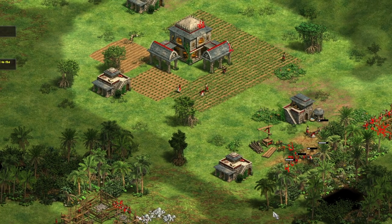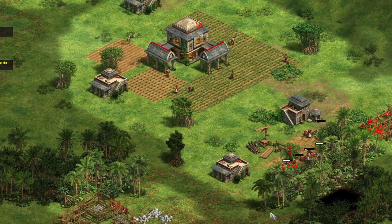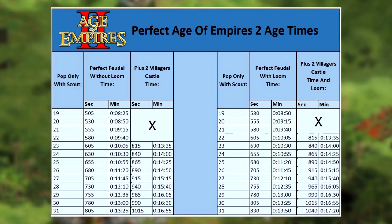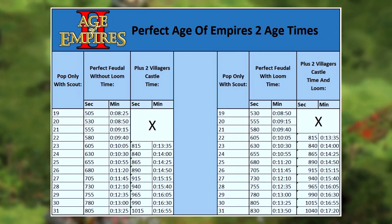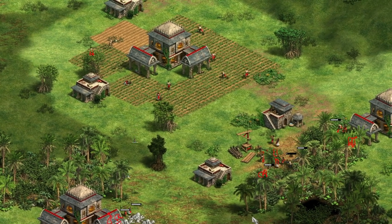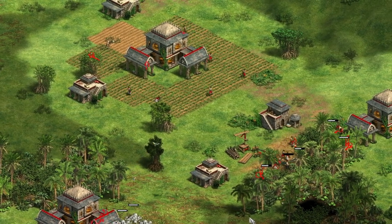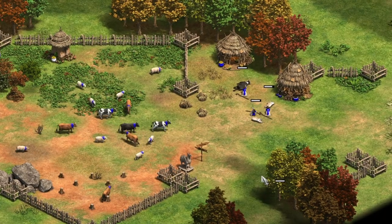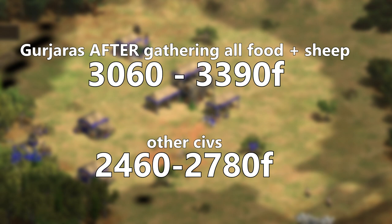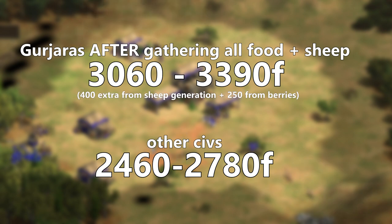So let's look at what is the ideal approach. Something important to realize is the timing: at 13 to 14 minutes, you will be well into Feudal Age, getting closer and closer to Castle Age — a point in the game when one extra villager starts to be a bit less important. For this reason alone, if you start running out of food to collect, sacrificing a few sheep is a totally reasonable idea, and I would say it's even recommended. After eating the sheep, we are looking at around 400 extra food from sheep and 250 extra food from the berry bushes that the Gurjaras get.